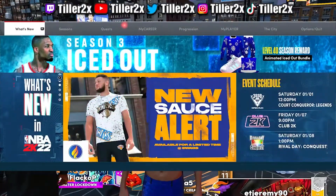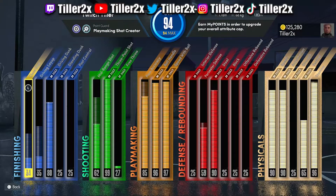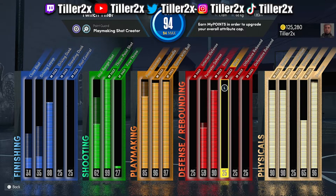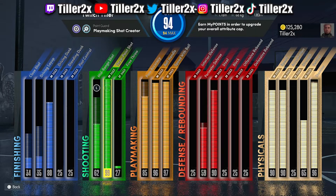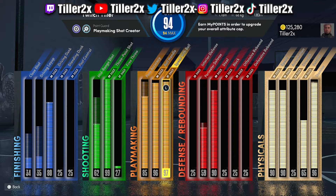Hopping into these attributes and badges: we do have the 80 driving dunk and 65 vertical. You guys can go 60, but I personally went 65 because of the Russell Westbrook dunk package, which is probably the most broken dunk package in the game besides the contact dunk. So I'd 100% recommend the 65 vert with the 80 driving dunk.